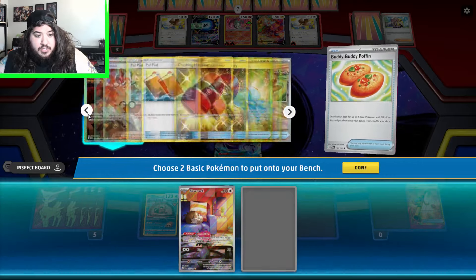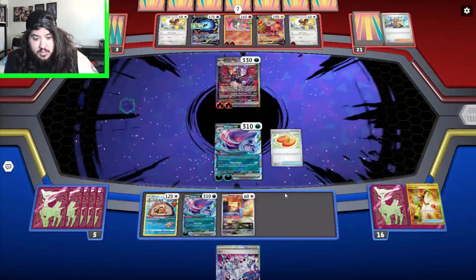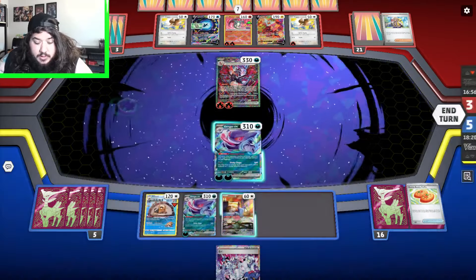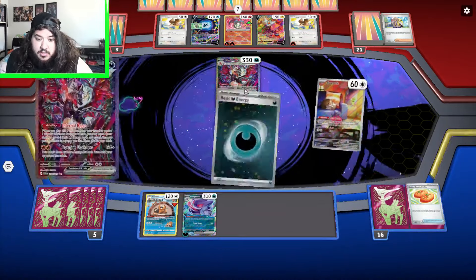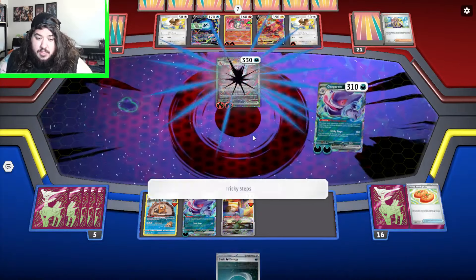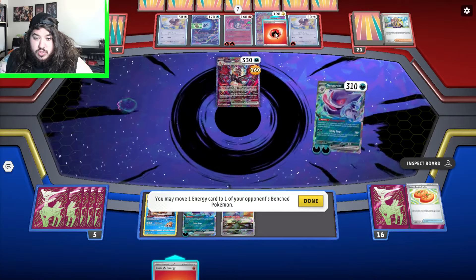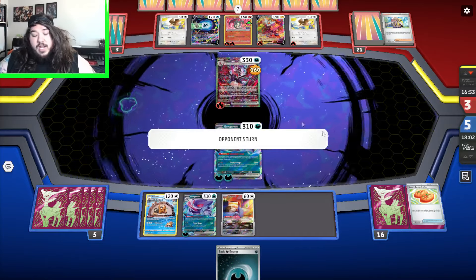We'll Giovanni's energy in their hand. Super Rod back the Squawvet and two Darks. Buddy-Buddy Poffin for the Squawvet — do we go for Ghastly? Nah, we just go for the Squawvet, that's fine. We've already done this okay. Let's go Nest Dash — we gotta find Pal Pad now. There's a Dark Energy for next turn so we can retreat if need be. Tricky Steps — let's move that energy to Rotom, spread the energy around. They have one energy in hand, we know that for sure.